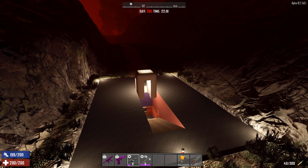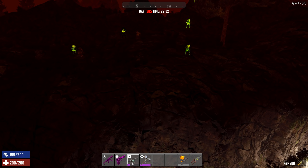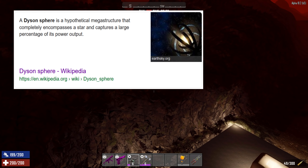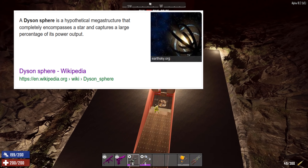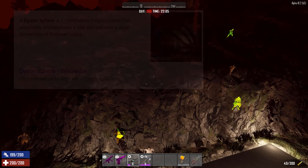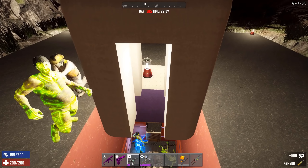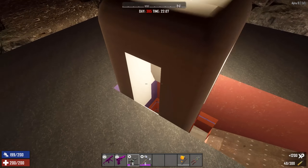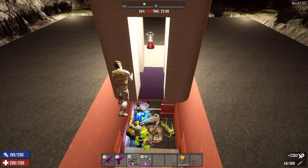And that is the Dyson Sphere Horde Base. If you know what a Dyson Sphere is, you know from the wiki that it's a hypothetical megastructure that completely encompasses a star and captures a large percentage of its power output — which is nothing like this base build at all, except that it's vaguely spherical in some angles maybe.